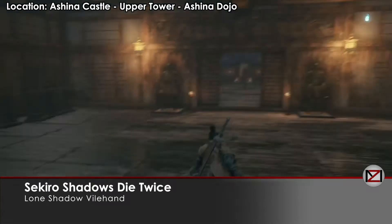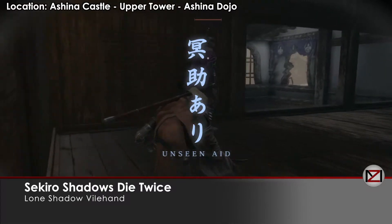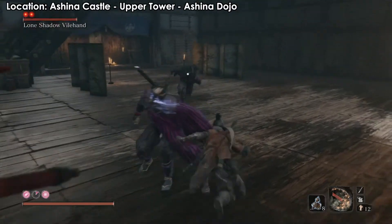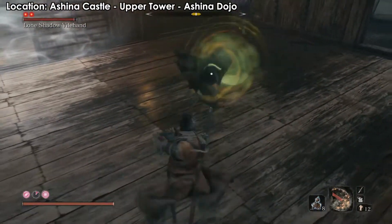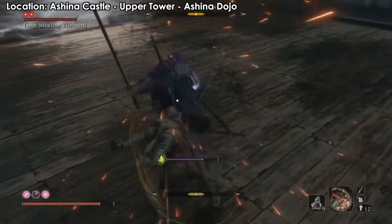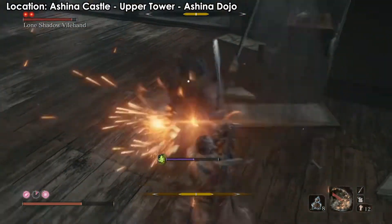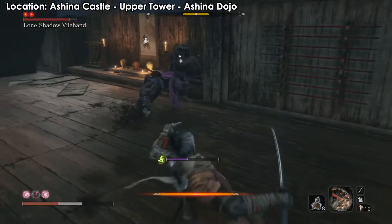Hey guys, welcome back. We are fighting the Lone Shadow Longswordsman in the area where we fought the blue samurai before. When you come back here later in the game, you'll find him here with one of the pink enemies. To get here from the other side, just go through the window to the end chamber area and make your way up to the dojo idol. You can backstab the pink enemy from the other side.